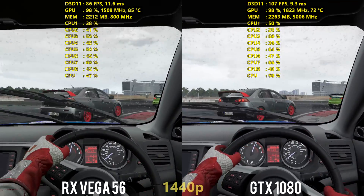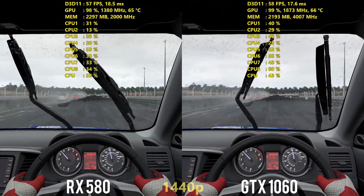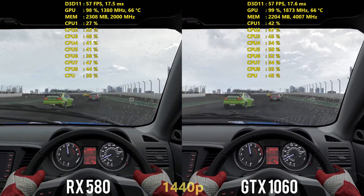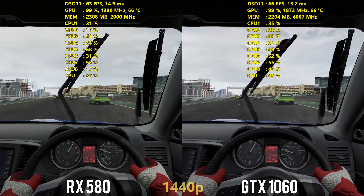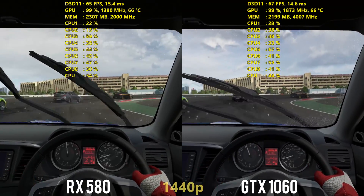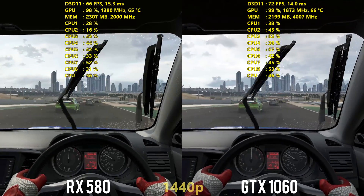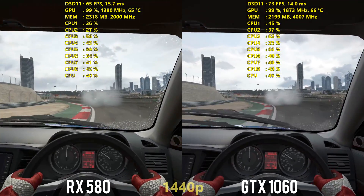Starting with the RX 580 and GTX 1060 side-by-side comparison, this footage was captured at 1440p on high settings. Both cards are handling the game extremely well even at 1440p. We did see a couple of dips just below 60 FPS only by a couple of frames, but most of the time we're up over 60, even getting into the 70s and 80s at times on these two mid-range GPUs at 1440p. At 1080p you'll get even better performance. The RX 580 and 1060 are both running this game extremely well.